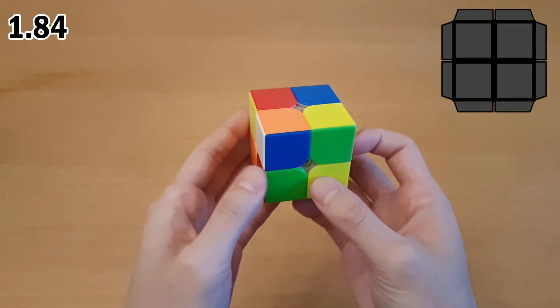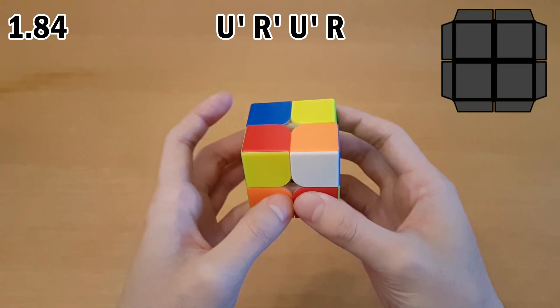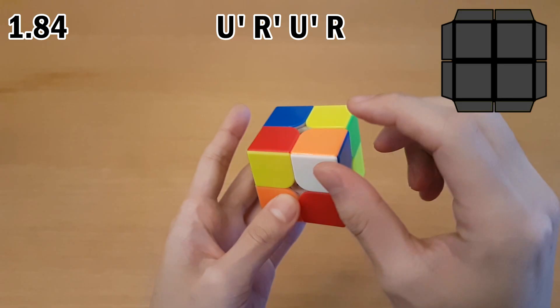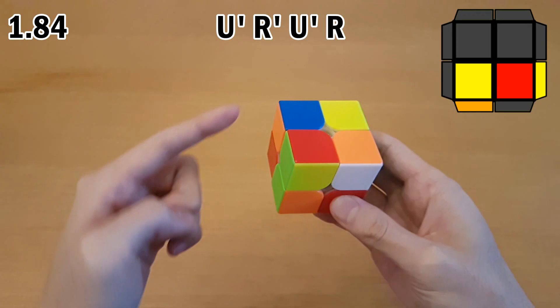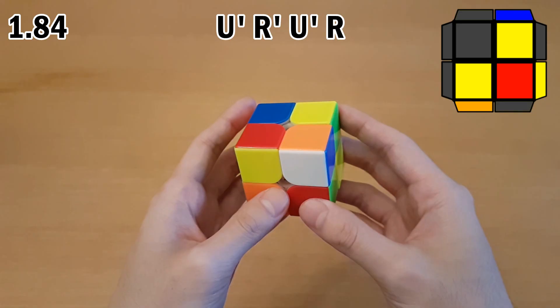That would have ended up with one of the easiest EG1 cases. Instead I did it from this angle: U', and then insert the corner R' U' R. That means it's harder to one-look because it's four moves, but it does save a cube rotation. I knew this one was going to move over, and inserting the corner doesn't affect this piece, so this one stays right here. Then I saw that this one was going to move over like a U2.